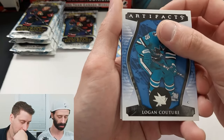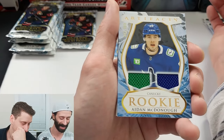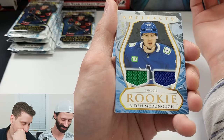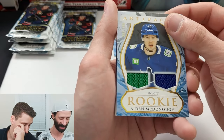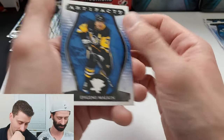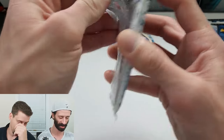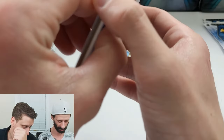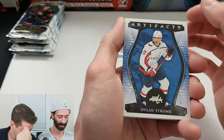Logan Couture. What is happening, dude? Aidan McDonough — dual jersey, green and blue, out of 599. What is going on? They got a hot box. It'll even out for your box — hopefully you haven't gone too hot too soon. That's the other concern — that now you're just going to get a bunch of crap. That was another jersey. Dylan Strome.